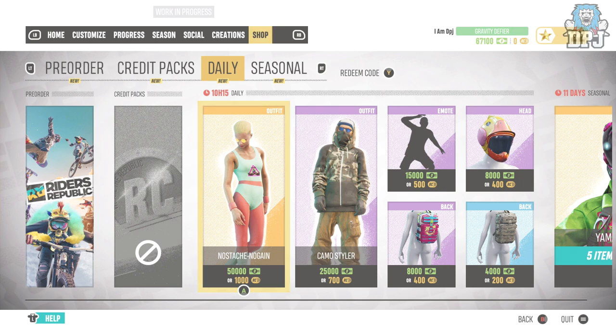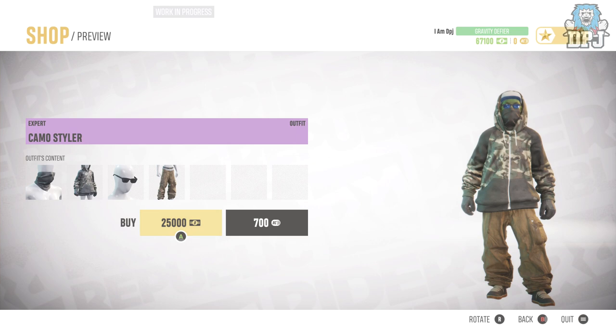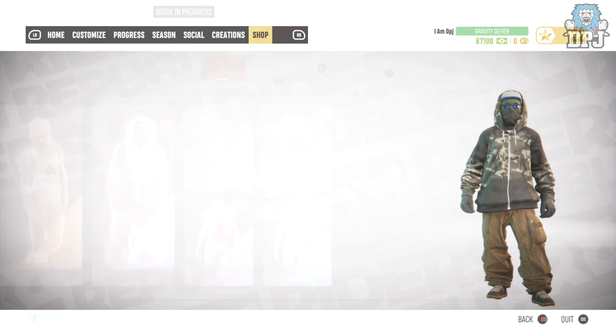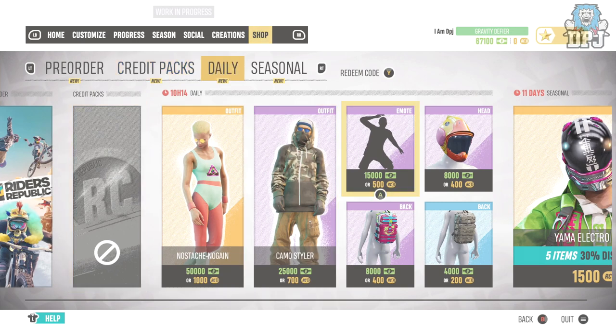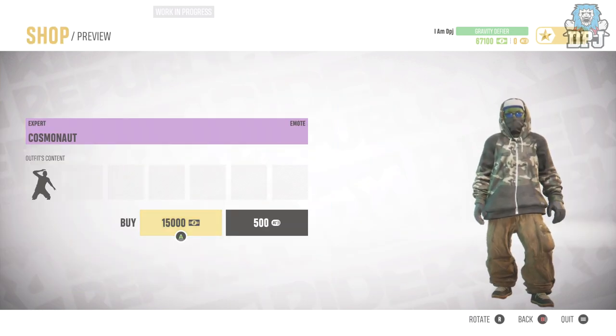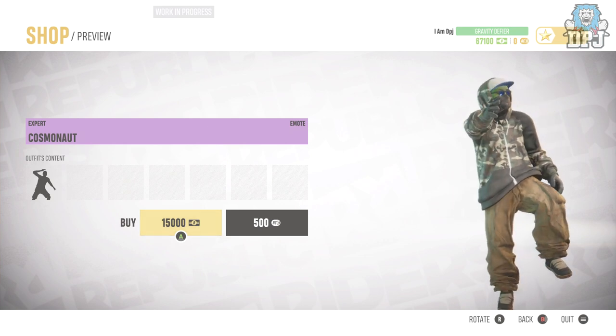Within the demo they gave me a thousand RCs — I've used them already. We can see the daily items here which rotate, and you can purchase them with both your Box currency or your RCs. It costs quite a lot more Box than it does RC, which makes sense. If I wanted to purchase something, it's as simple as clicking that. These rotate daily.